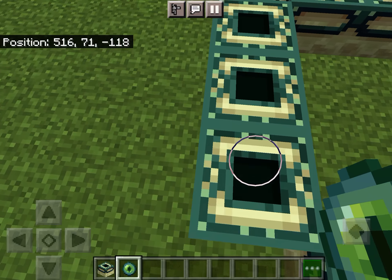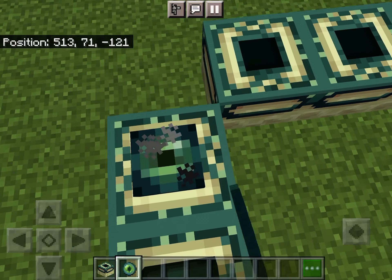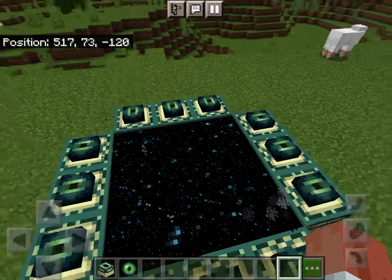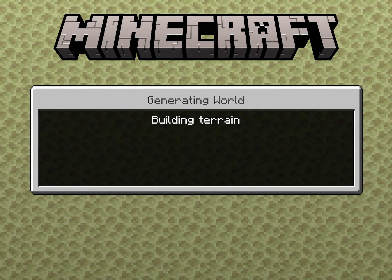Then walk on the frames and place down the eyes of ender like this, and there you are — a portal. If you go inside the portal you just have to wait for it to build terrain.